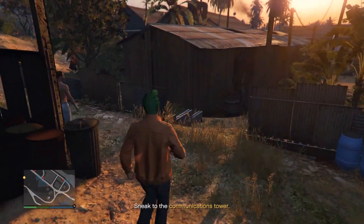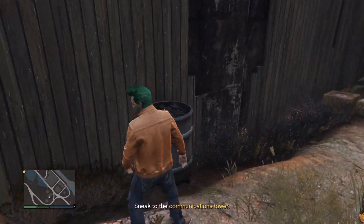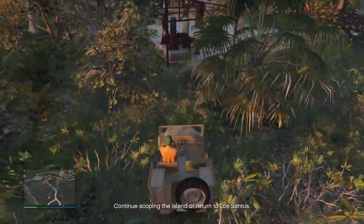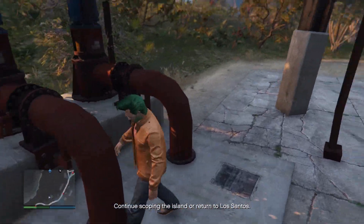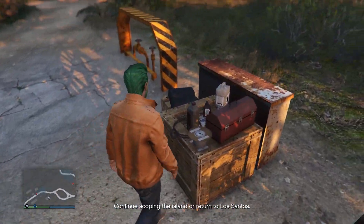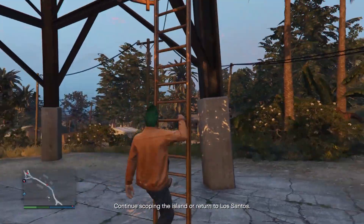Now, how do you contaminate the water supply? Well, there are water towers on the island that you do that with. I don't know if it can be done at any one, but this first one here is the one I put it in. I would assume it can be done at any water supply. I found at least two on the map, so hopefully this gives you guys some guidance and more options on where to contaminate the water supply.